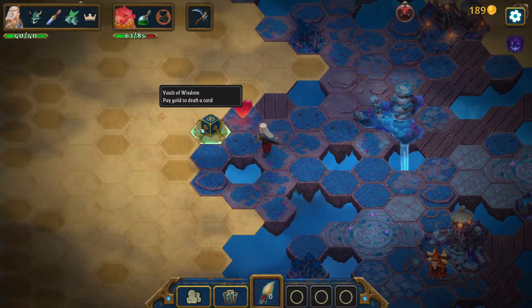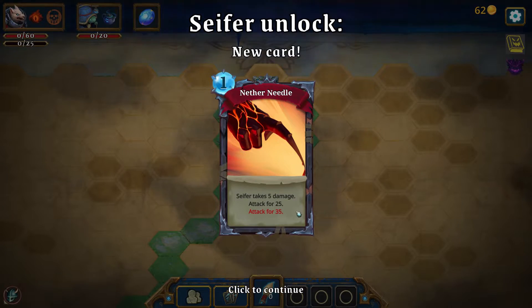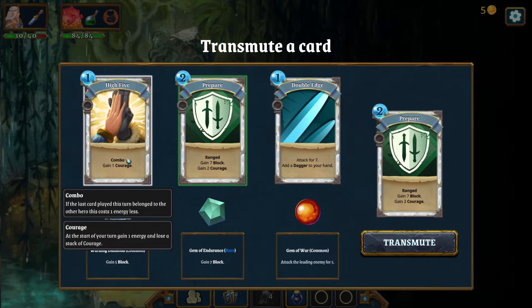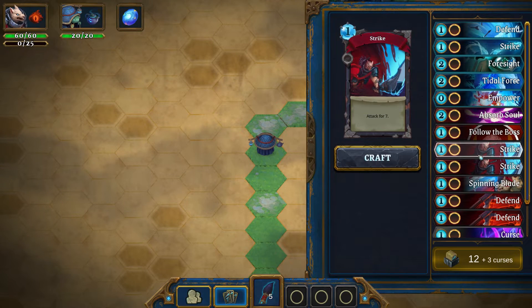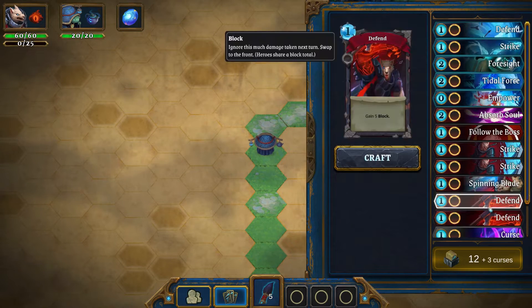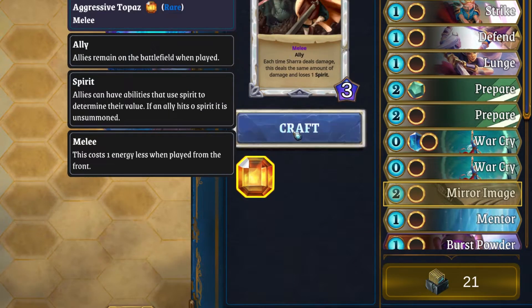During a run, you have many opportunities to draft new cards and assemble powerful combos. The more cards you add to your deck, the more talents you unlock, but the harder it is to control your growing tower of a deck. You can also find gems to socket into your cards, increasing their power dramatically.